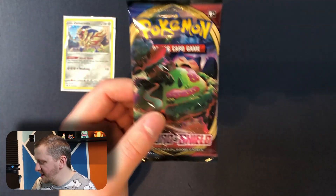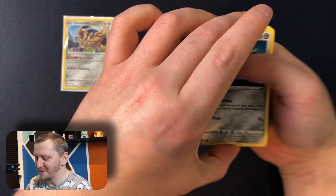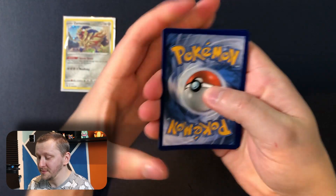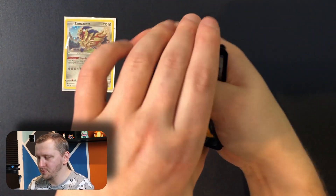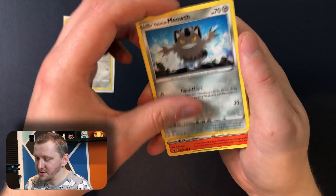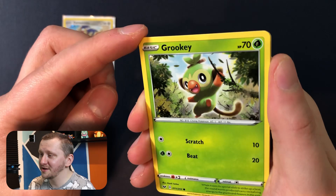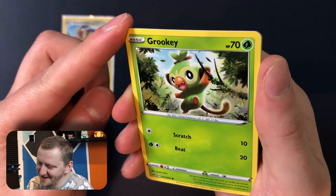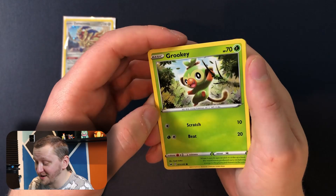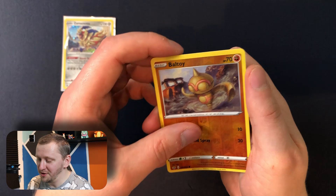Let's open Sword and Shield and Burning Shadows, and then Team Up and Evolutions — save the best for last. So this is your card. We have Lumbberry, Rare Candy, Roboot, Energy, Galarian Meow, Seasonpeed — a.k.a. the Bacon Pokemon — Woolo, Grookey. Oh my god, this is a cute card, look at this — happy boy! The art on some of these Pokemon cards is really sick, really nice. Sabo — another starter! Baltoy as our reverse holo, and Sandaconda as our rare.